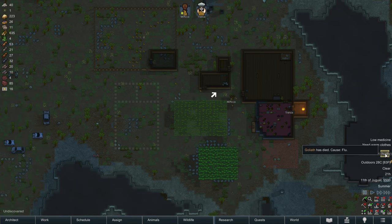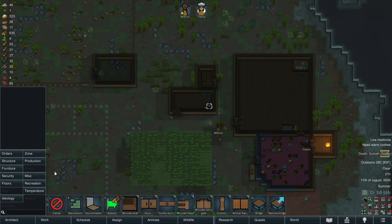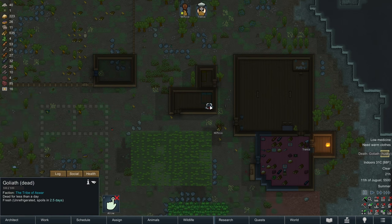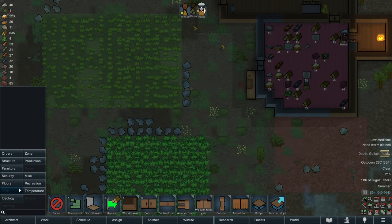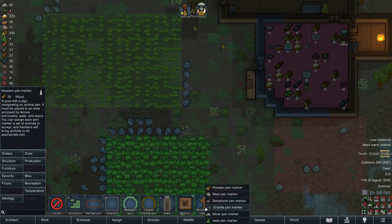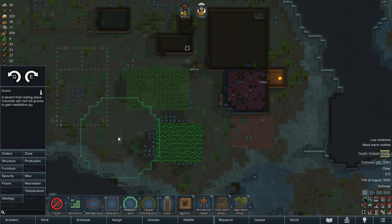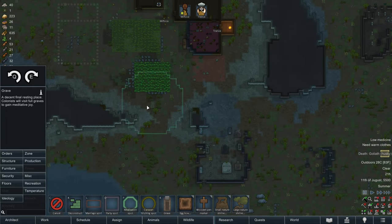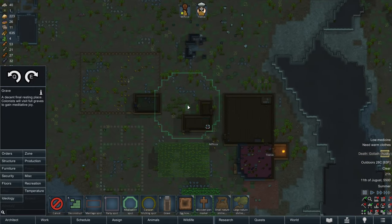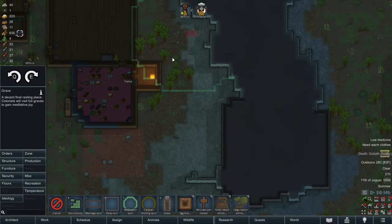No! Goliath! I'm so sad. We're going to not allow this body — I don't want them to butcher it or something. We need to create a grave. A grave doesn't cost anything. Why don't we build a grave site — a little graveyard? We can always move the graves later. It might be nice to have a little graveyard behind our throne room and kitchen.